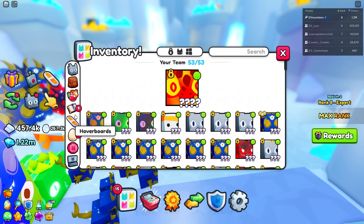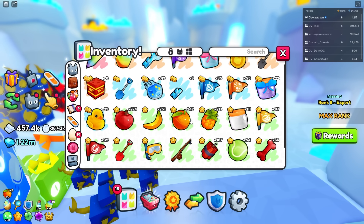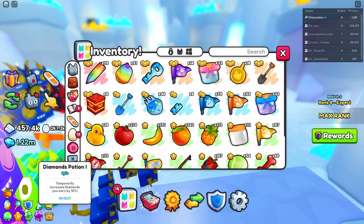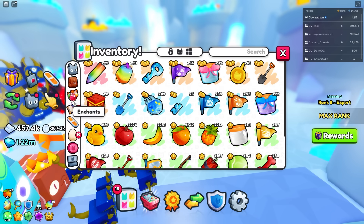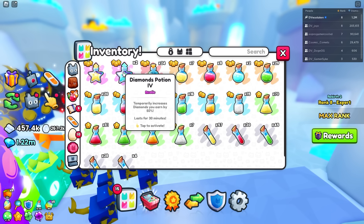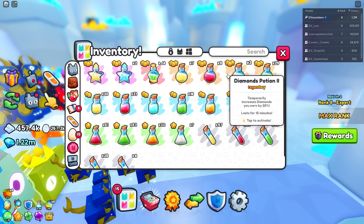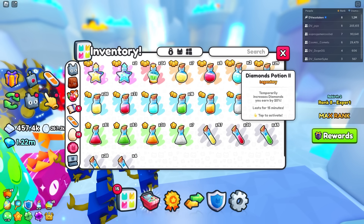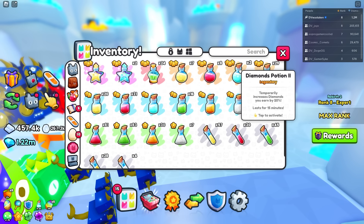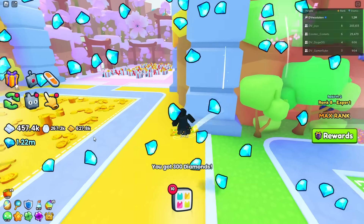Look how many fruits I have — 242 of these — way too much. Additionally, you want to use a diamond potion if you can. If you have the level 4, use it — that's 50% more. I was using the Diamond Potion too, which gives an extra 20%. If you're making 100,000 per hour, 20% more of that is significant. Diamond 1 is only 10%, so use whatever potions you have.